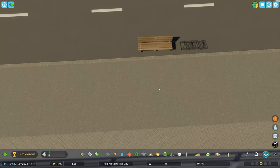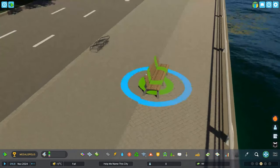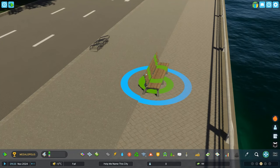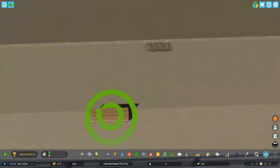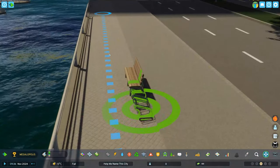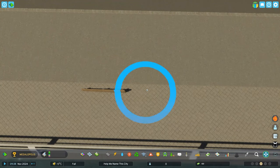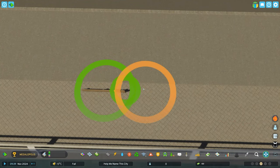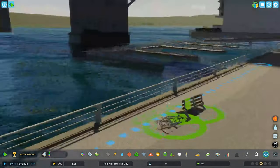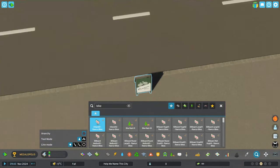I'll show off why I'm not using Move It here. We'll bring a bench over, drag it down, and raise it to the height we want. But you'll see what happens when I accidentally drag a road — this also applies to upgrading a road or creating a new road. You can see it not only sinks down, but the prop actually conforms to the terrain, and because of that conforming, they're now completely angled, so we can't even drag them up to fix it.